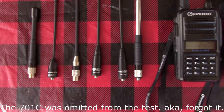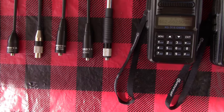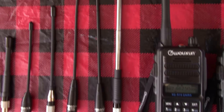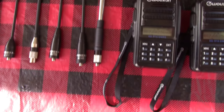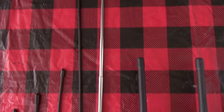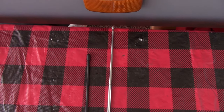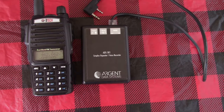It's a dual bander, but I got it so we'll test it. We also have the Nagoya 771G, and beside it is the Smiley super stick. It's collapsible — collapses to a quarter wave and extends to a 5/8 wave. We'll give that one a test as usual.